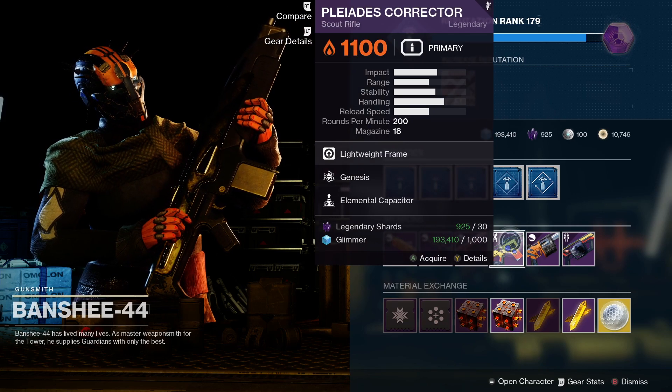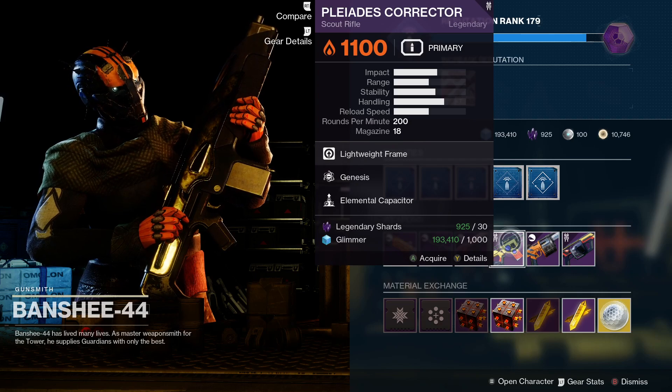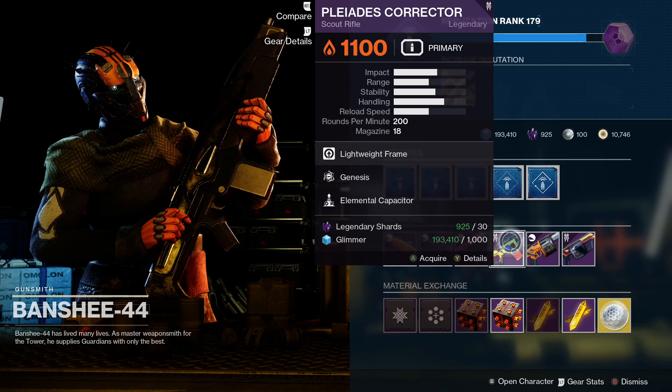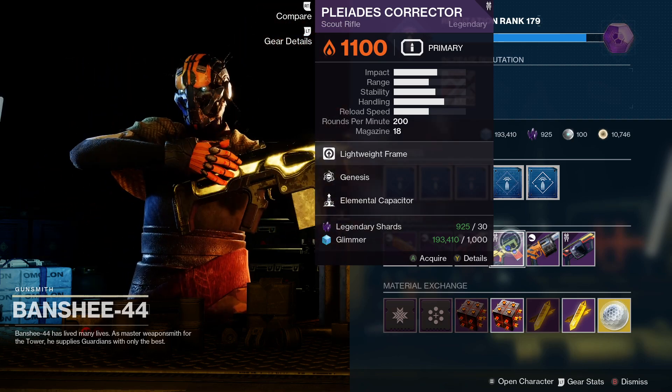We've got the Pleiades Corrector — this is one I haven't played with too much this season but it looks pretty good. It's a lightweight frame scout rifle, which is going to be getting a buff in Season 15. This one comes with Genesis and Elemental Capacitor. Not too bad, and it's one of the Future War Cult weapons.